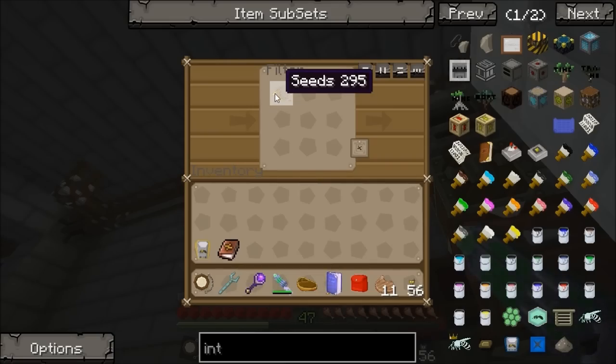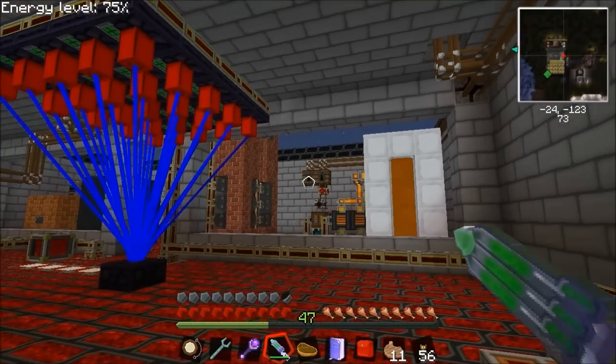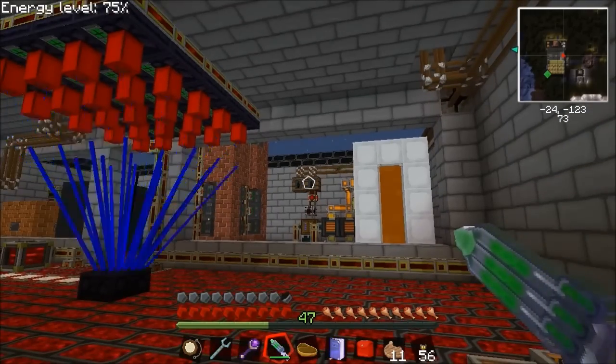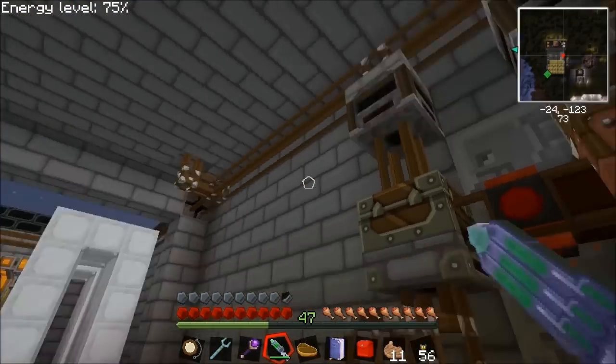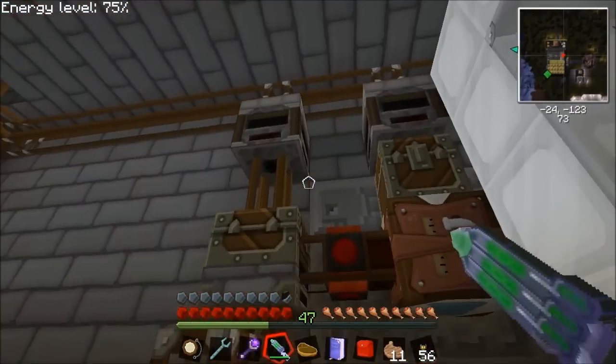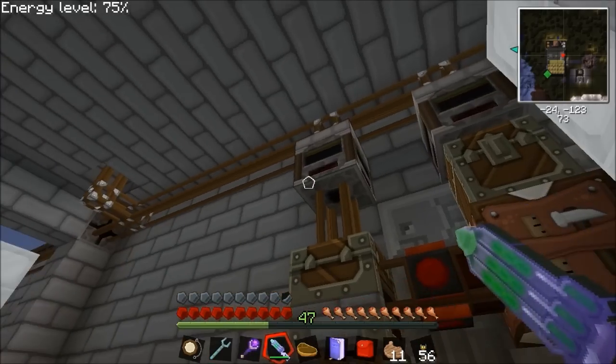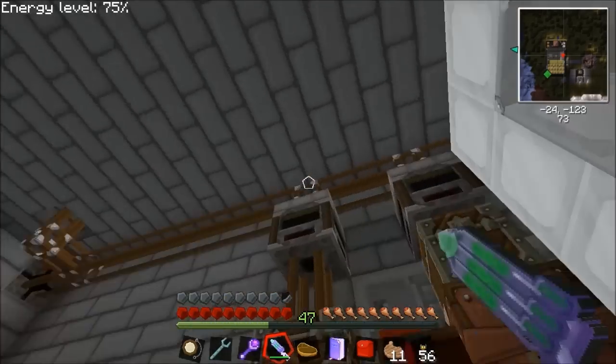I used to use wheat for fuel production but you don't get a lot of fuel from wheat and you don't get a lot of seeds from wheat, so it seemed better to have a separate tree farm for the fuel and a melon farm for the seeds. Melons get pushed into the system from my sorting system.